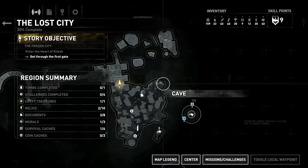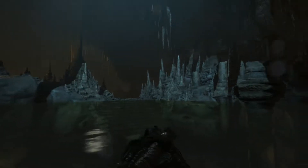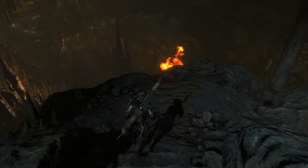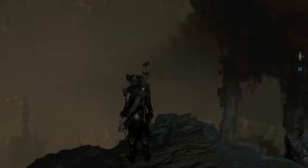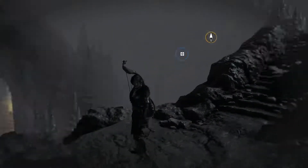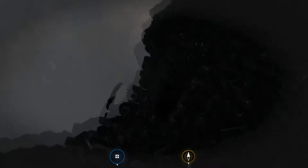And we got some survivor caches, but I think this is a secret. There's a cave — let's see if we can find it. Right there is a cave which led us in here. I think this is a secret challenge tomb, because there's a base camp down here. So without further ado guys, let's do this.